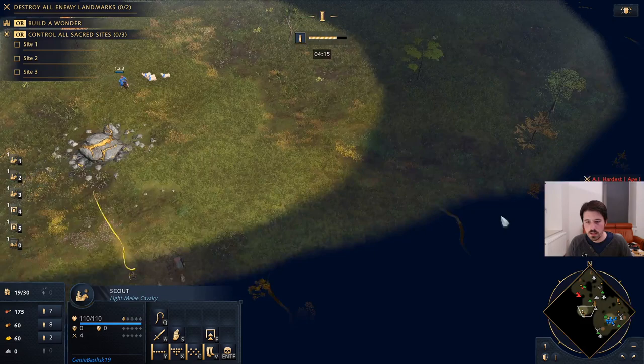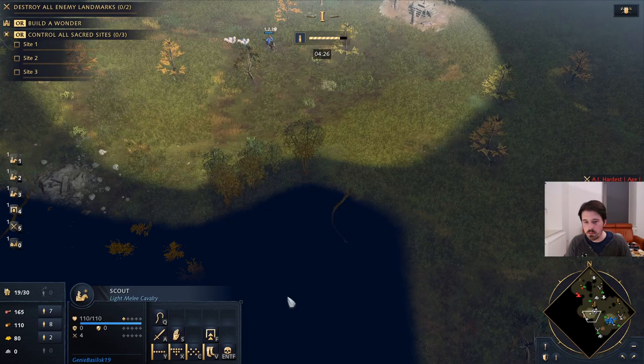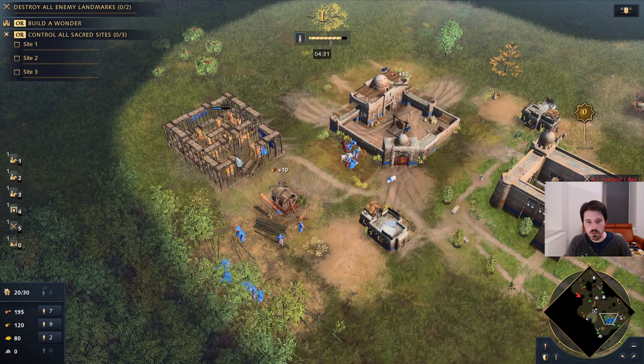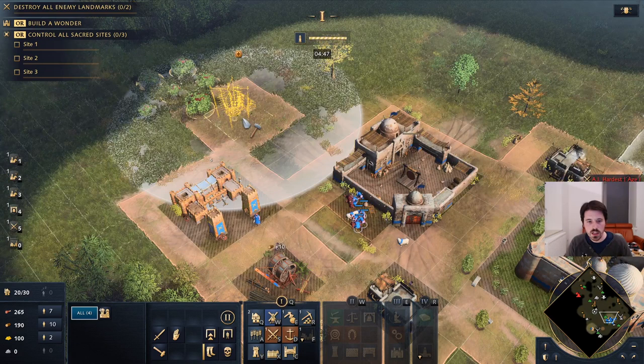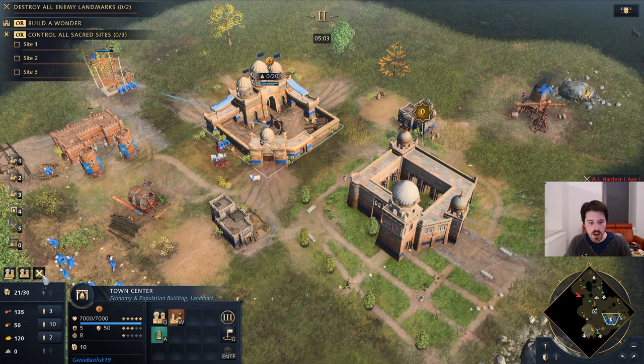I'm a bit late on my barracks — there were some more sheep over here. We'll put our barracks down and I'm just going to be making a mixture of spearmen and archers. We'll make a barracks, then an archery range — get some spears, get some archers, and of course some rams, and we're going to do a ram push. We can also start getting onto berries a bit. Make the archery range and make sure that everything is connected.